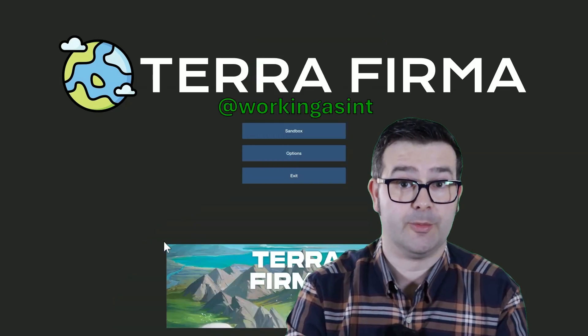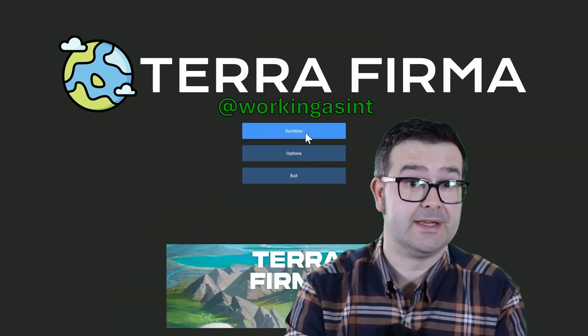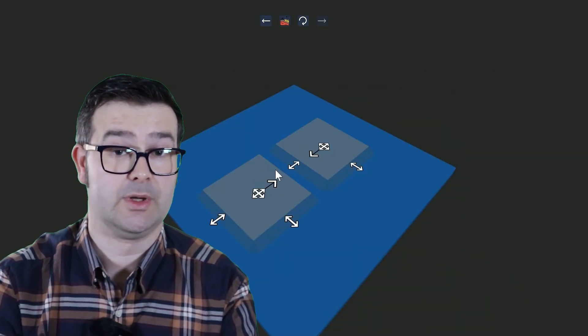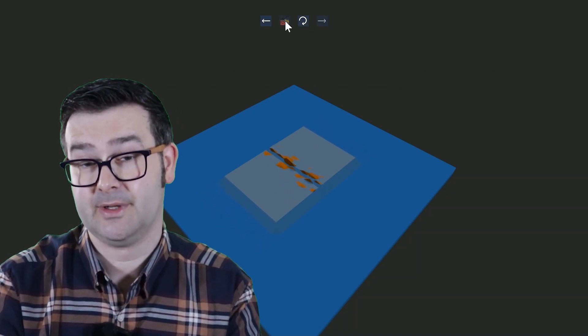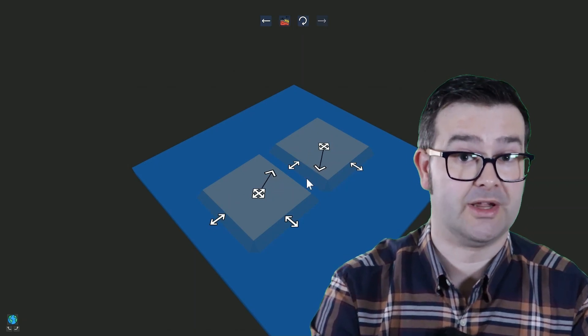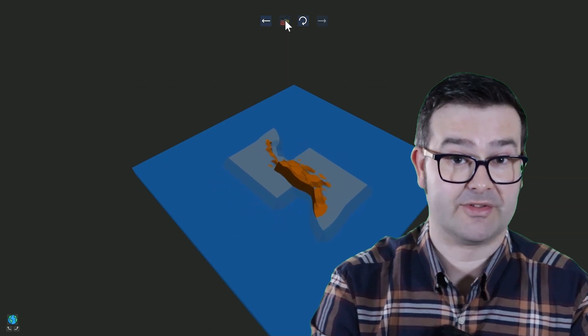This is Terra Firma, a free game available on the Steam platform made by indie solo developer Working As Intended. They've made this wonderful sandbox game where you start by smashing two tectonic plates together to make your landmass. You can play around with the speed and direction that the two plates approach each other at, and you can create lots of different landmasses as a result.